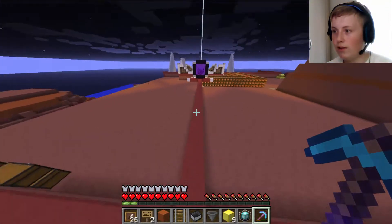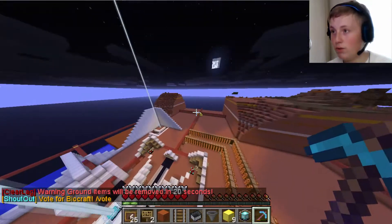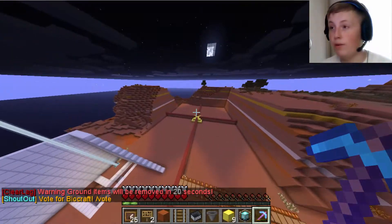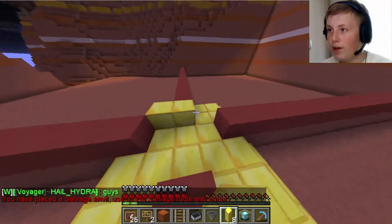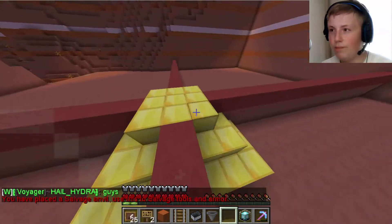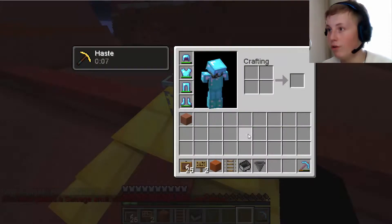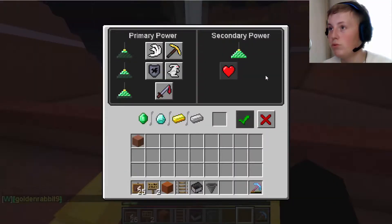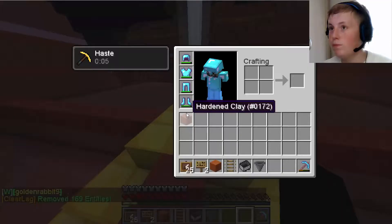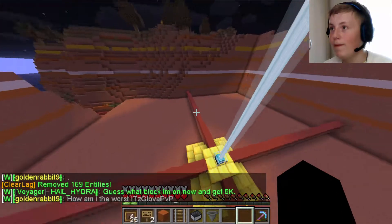We've only used four sponges so far — one at the center there, one there, one over there which is Josh's, and another one here. I thought I'd put the main pyramid here because it's like a big one, and I'd saved up quite a few gold blocks, so I thought it'd be a good idea.